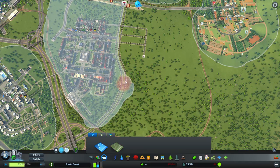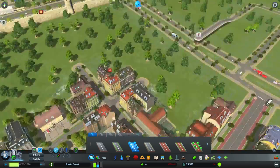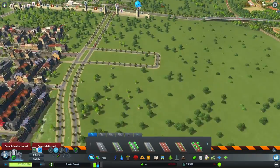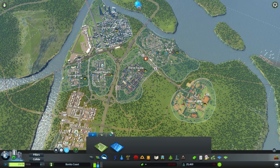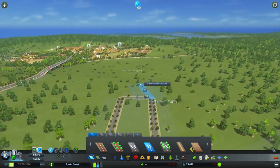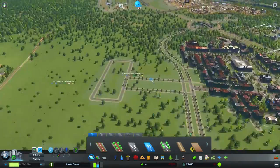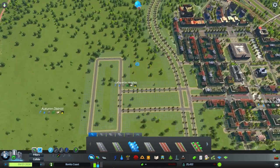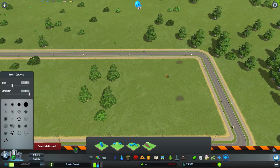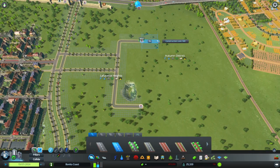I didn't want to just create another European district — I wanted it to be a little different. That's why I zoned another district. You can take an overlook at our city of Benito Coast: we've got several districts, and in this part we'll still have a European district. In the theme manager I set it up to only use Berlin-inspired buildings. I've got a mod — a district style mod — that has these Berlin-inspired buildings, literally.